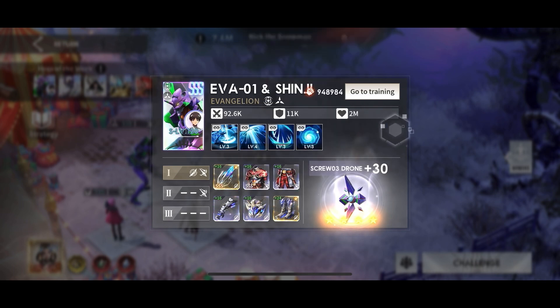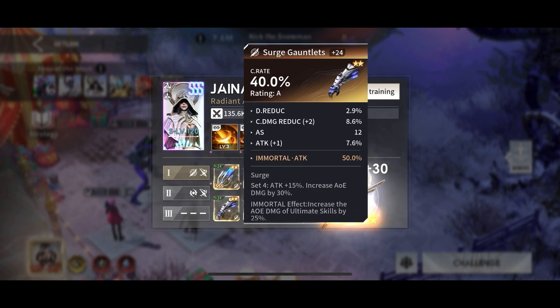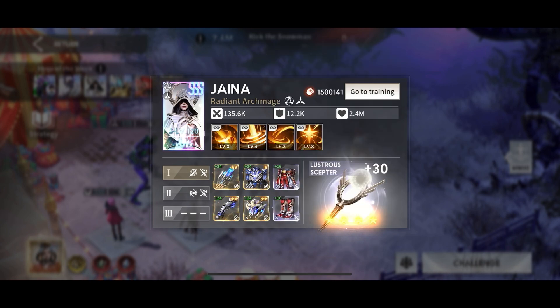Shinji is in almost a fully tempered set. I did x30 him — I'll have another video coming out on why I don't think he's worth it, but I did it anyway. Jaina is my second favorite character on my account; she's in a Tempered Surge set as well, using Sun Signet.